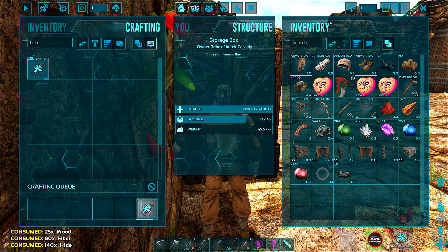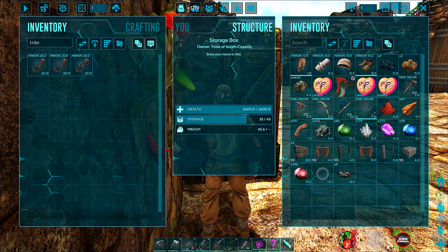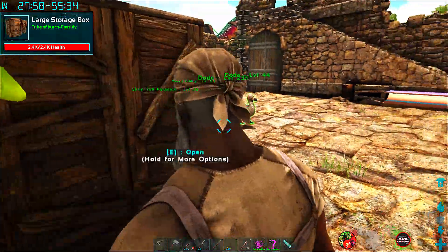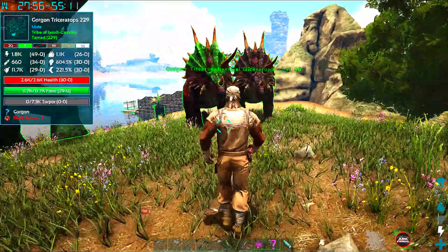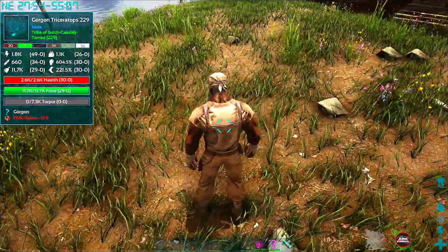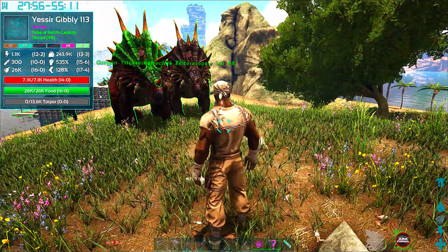That's the good thing about being next to your tribe mates — now guess what, I got three trike saddles fam. Now let's run out here. What I mean by having three trike saddles is — where's the gorgon, I mean the metal one?